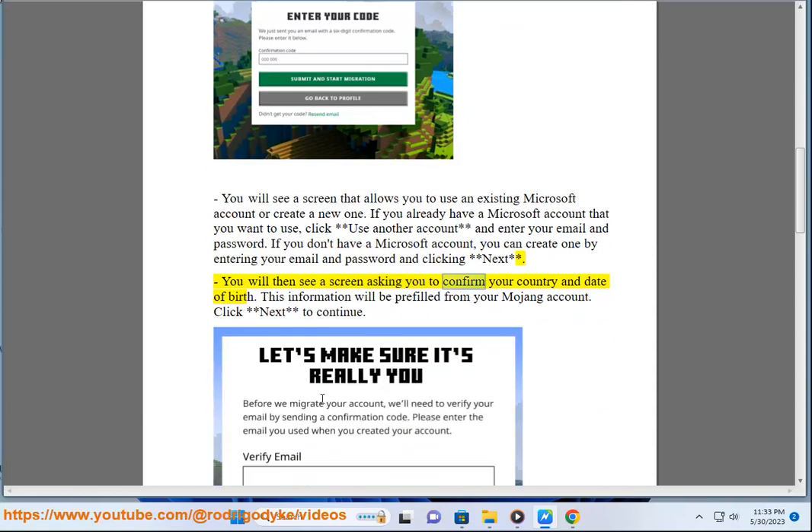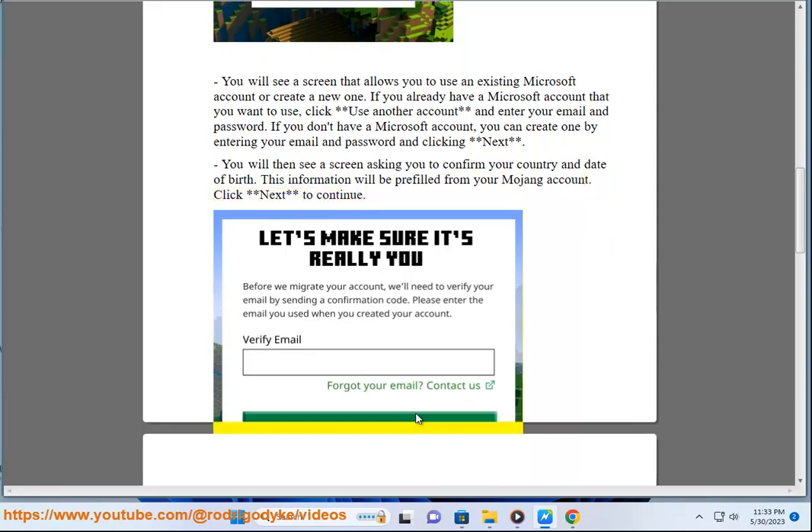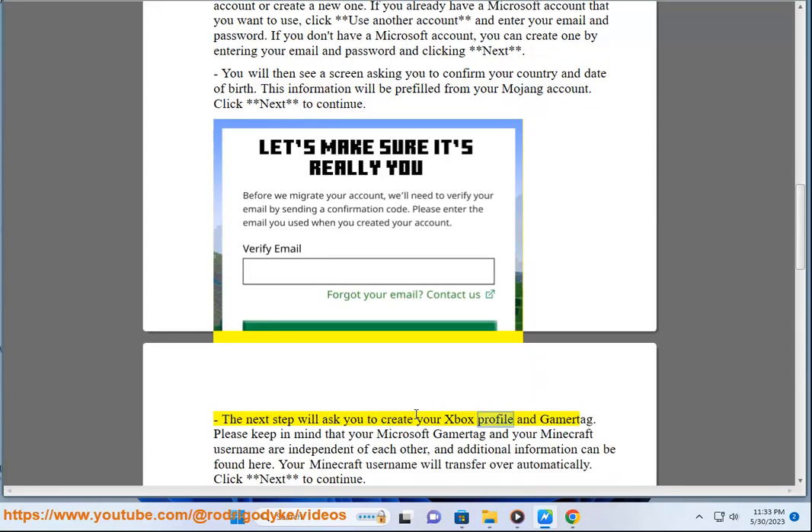You will then see a screen asking you to confirm your country and date of birth. This information will be pre-filled from your Mojang account. Click 'Next' to continue. The next step will ask you to create your Xbox profile and gamertag.